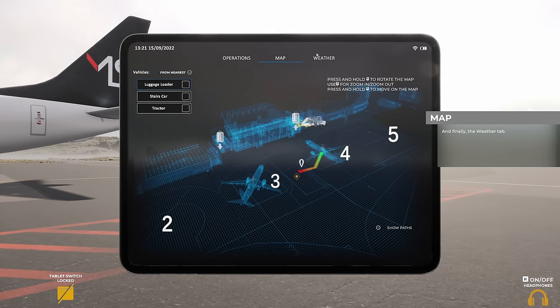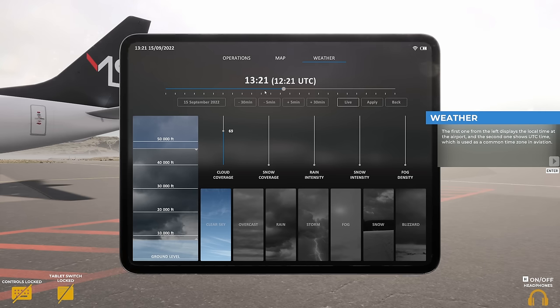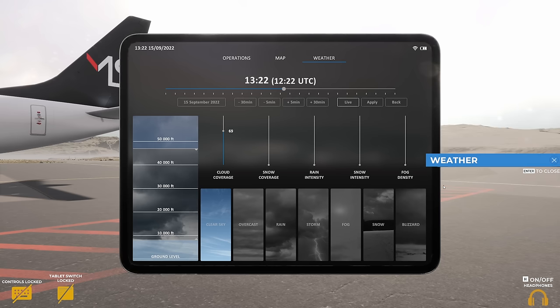And finally, the weather tab. At the top, you'll notice two different clocks: the local time at the airport and the UTC clock. UTC time is used as a common time zone in aviation, calculated relative to the prime meridian passing through Greenwich in the United Kingdom — also known as the centre of time, which I did not know.